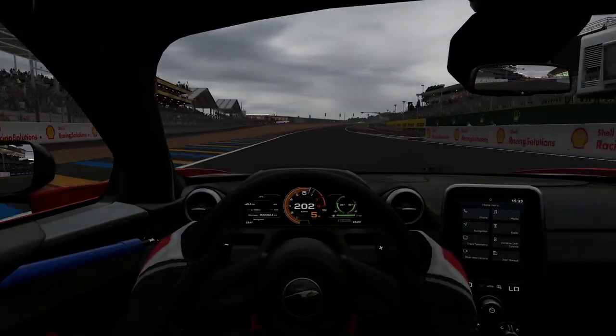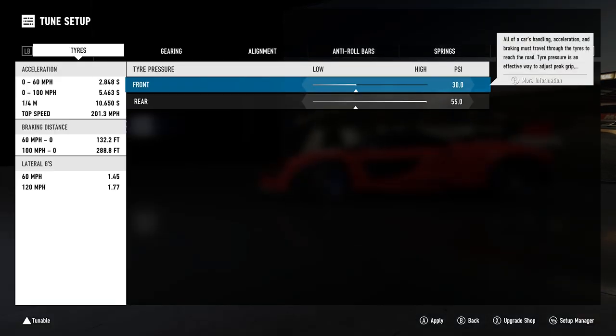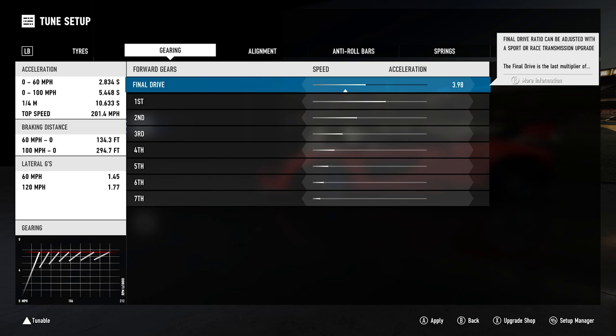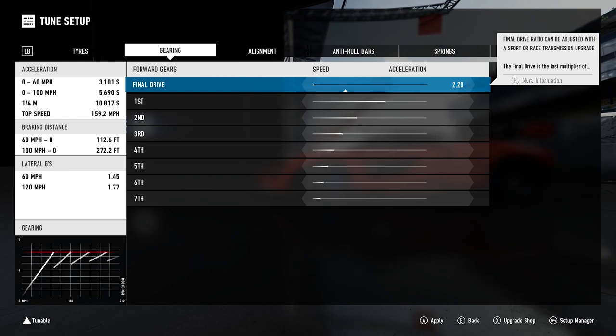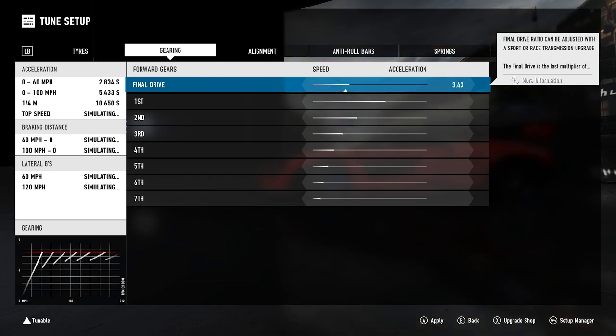Tyre pressure also plays a big role in wear. Higher pressure tyres will run at higher temperatures, and therefore their performance will drop off faster. Then there's gearing. Tighter gear ratios — where you're whizzing through the lower gears really quickly — are more likely to result in wheel spin, heating up the rears and degrading them faster. Setting a more open gear ratio with bigger gaps between the gears will lessen tyre wear, at the expense of slower acceleration.